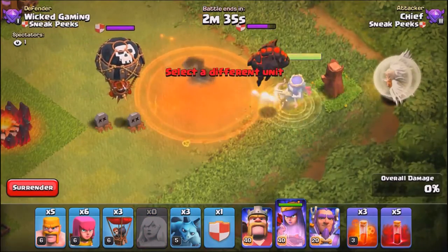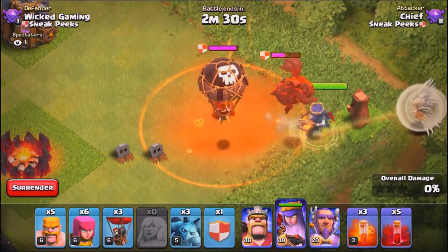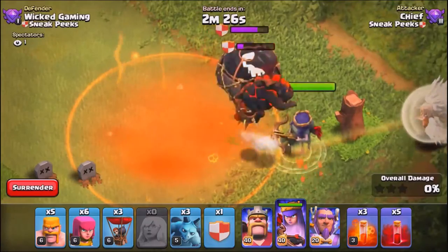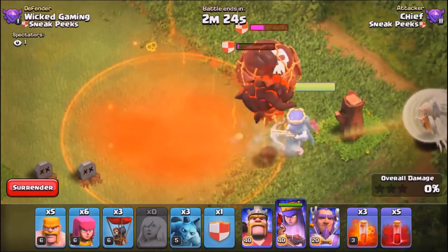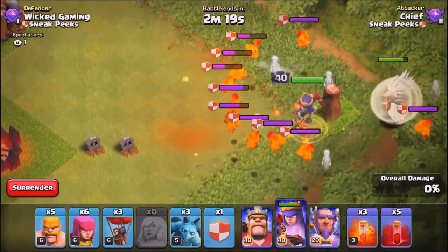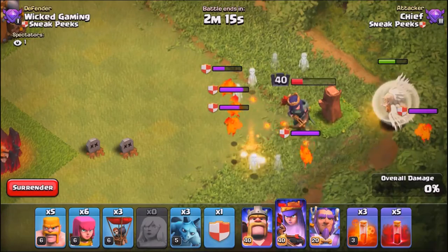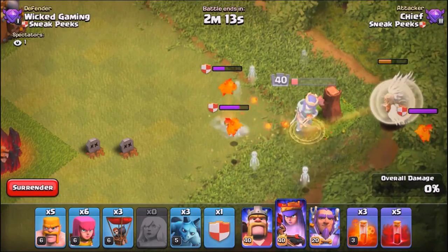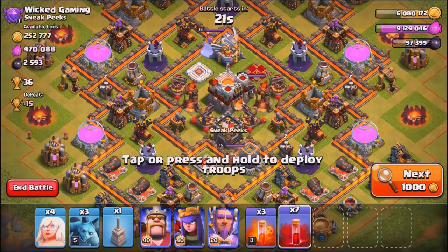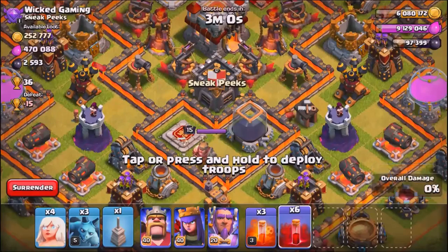We're going to drop a poison spell to lure this clan castle and kill it as well. I don't suggest using the hound in the clan castle with valkyries — they don't really do anything together. The pups do cause a great amount of damage though. If you don't have a max queen, you'd have to use a rage spell, her ability, or bring in some minions to help out.